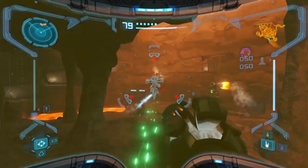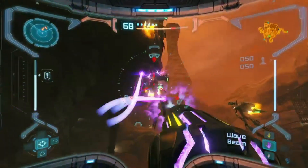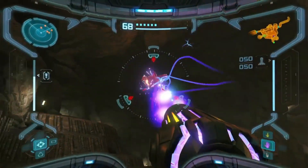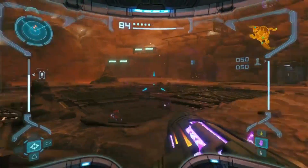We make our way through Magmoor Caverns to get back to Fendrana Drifts, fighting more enemies along the way — freezing one to showcase the ice beam, and using the wave beam to take out the rest.